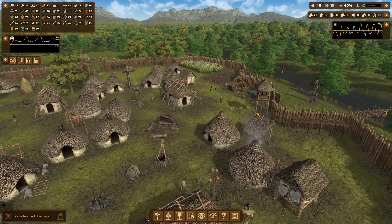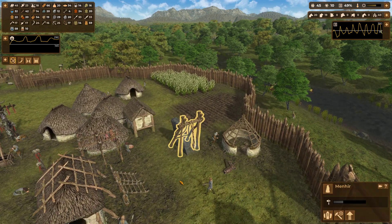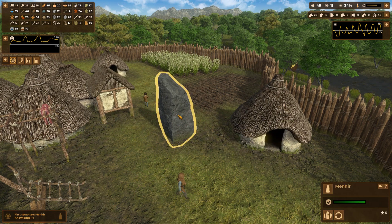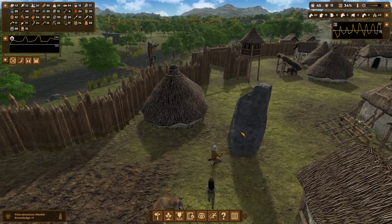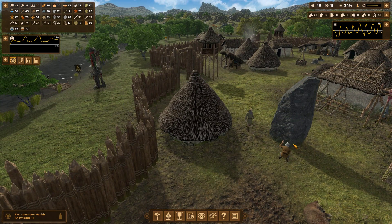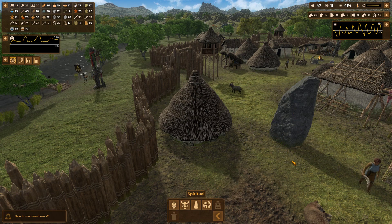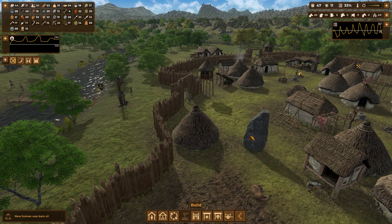An extra house is being created over there, which will give us some knowledge points. The megalith is not very straight in my opinion - hopefully it won't fall. Later on I'll replace this one with a nicer looking one - the statue, which has stone carvings and looks much better. You'll see that when we replace this one.